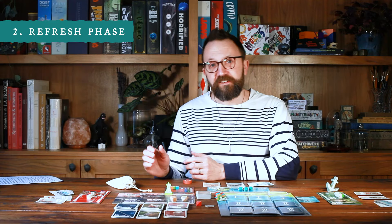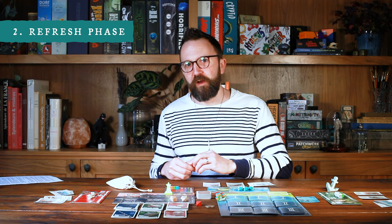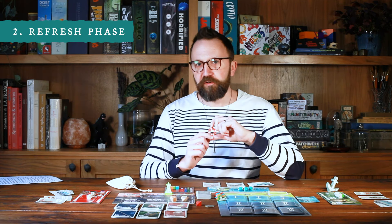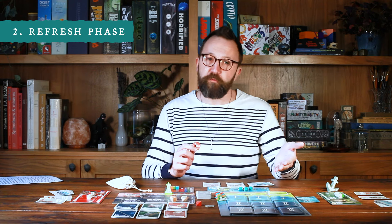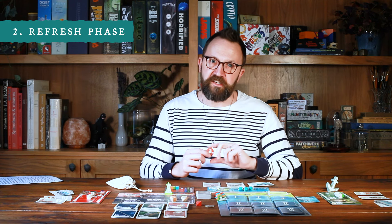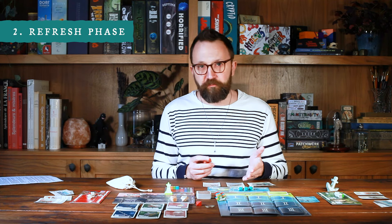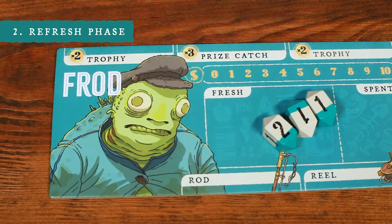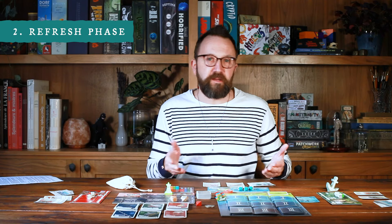The player who rolled the highest — and in cases of a tie, is earliest in the turn order — takes the life preserver and throws it to another player of their choice. The life preserver can be used to reduce the cost of buying an item at port or reduce the difficulty of catching a fish at sea. So in this case, Alba rolled an 8 and Fraud rolled a 4, so Alba might give it to Fraud out of sympathy. Fraud then has it to use on his turn any time during the day.